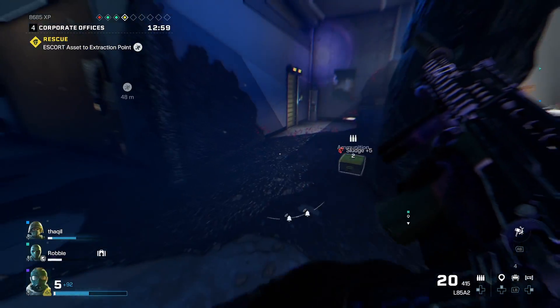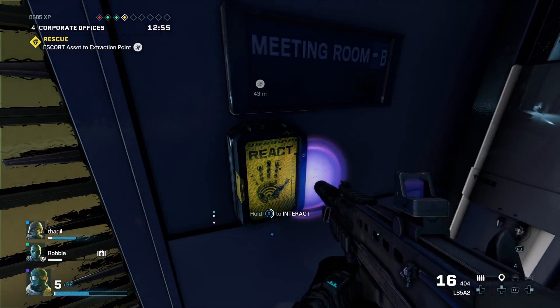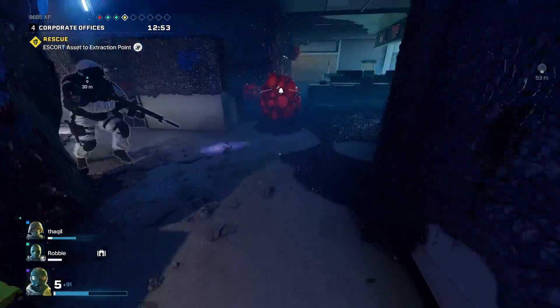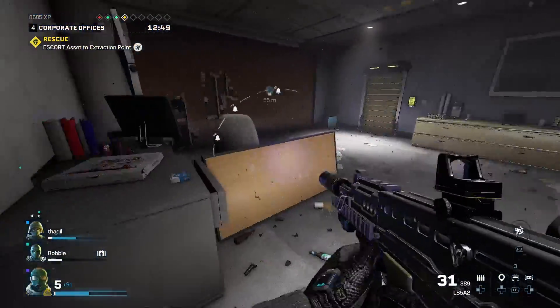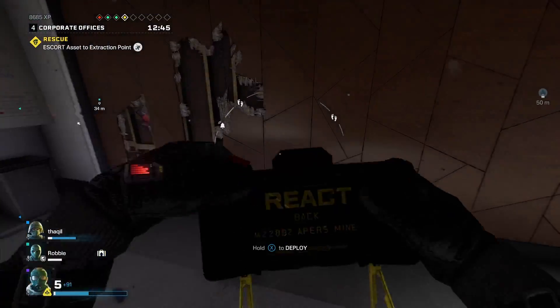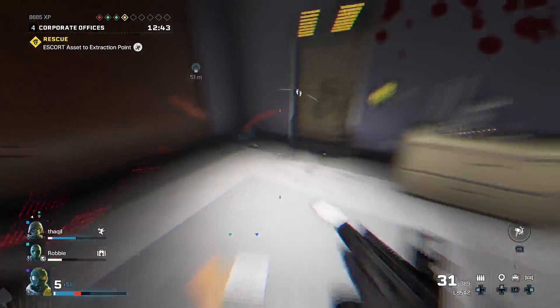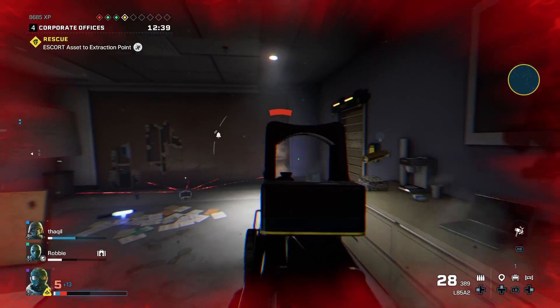The next time we arrived back at that subzone in a future run, we came in with a plan. We were going to clear out a path to the evac, get the hostage in there, and then immediately hightail it to the airlock to get onto the next subzone. It almost worked — but unfortunately I got killed.